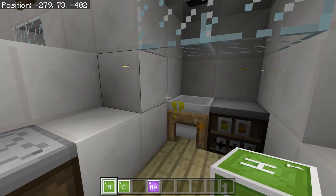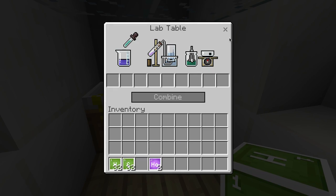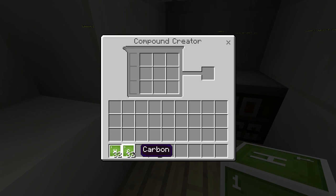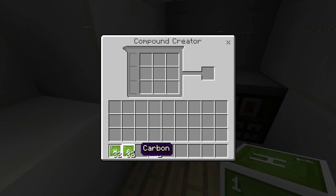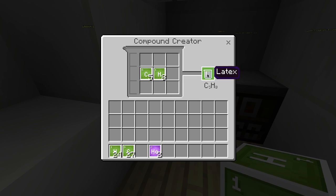We'll take our elements over to the compound creator. We're going to need to come up with a formula for latex. Now in Minecraft, the formula is C5H8. Strictly speaking, this isn't quite right because this isn't actually the formula for real-world latex. Latex is made up of C5H8 molecules added together over and over again. But we'll let them off. So let's get plenty of this.